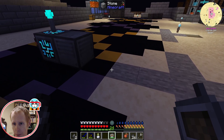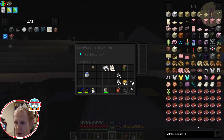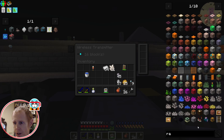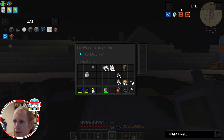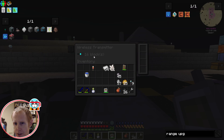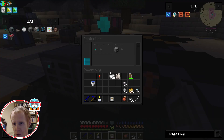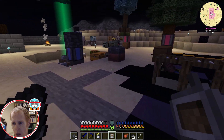Now I have wireless capabilities! This transmitter has a range of 16 blocks by default, but we can put some range upgrades in it if we want. Those will take some more ender pearls, quartz enriched iron, and another improved processor. I think three range upgrades will get us up to 64 blocks depending on the config. We're up to 9 FE per tick now because the wireless transmitter is using more power.